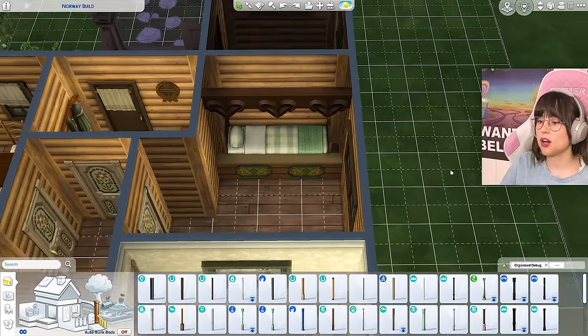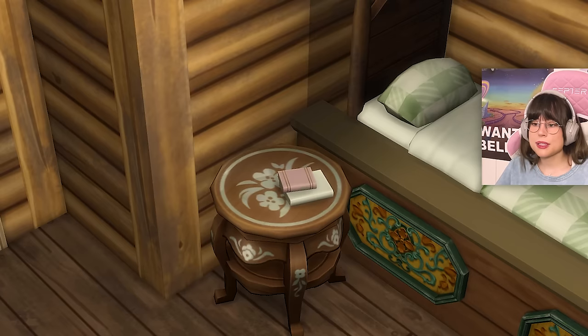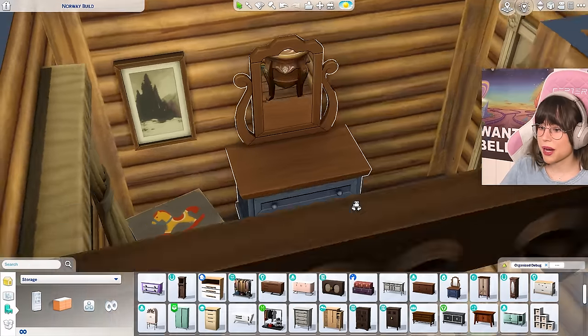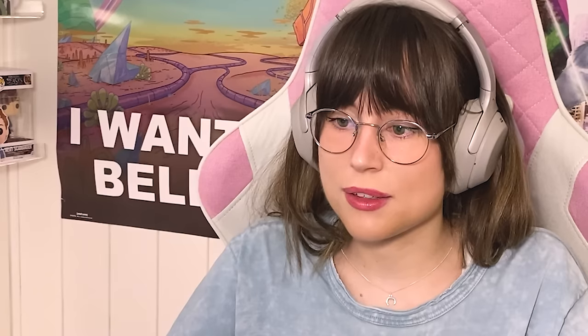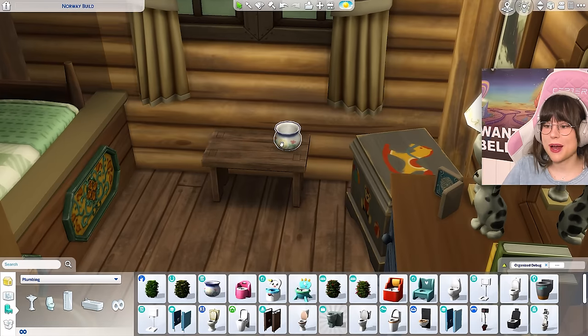I'm going to put a little night table with some little knick-knacks. Then we need a little toy box — this dresser might work, it's nice and blue. On this little stool, I thought we could have this little potty, because it has some flowers on it and you might need it.